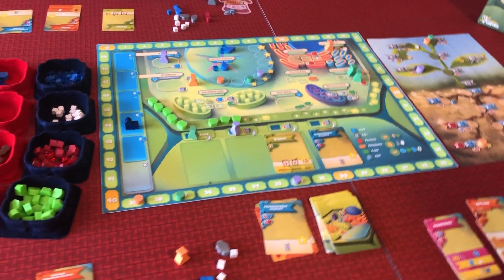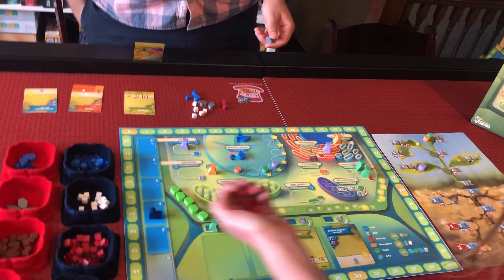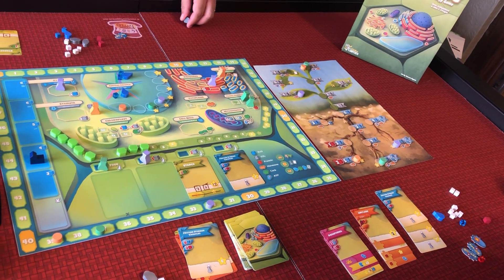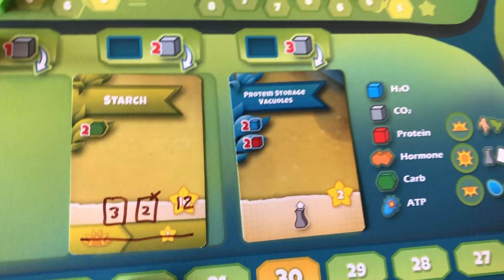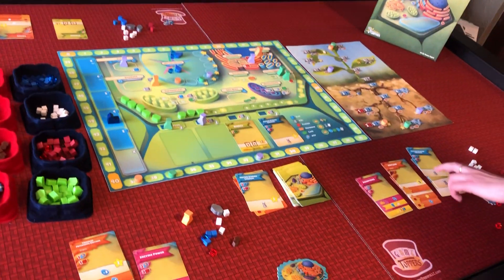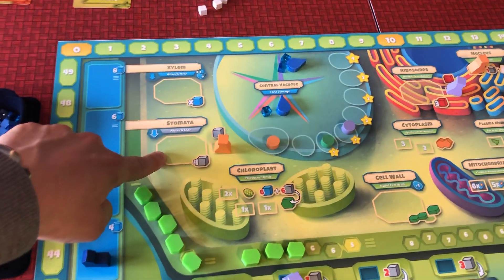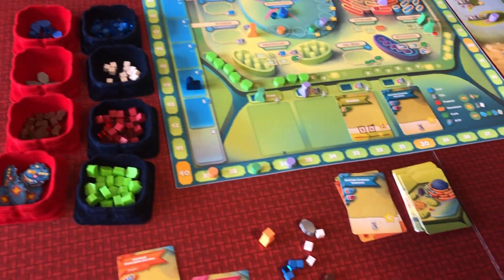Bailey plays protein storage vacuole - there are a couple different sizes but they all cost water and protein and let you recover one of your workers from the board. She gets four points for this one and recovers her flask. Normally when you go to these big action spaces you can only go there once per round, but by playing this card and recovering her flask, she can theoretically go there again.